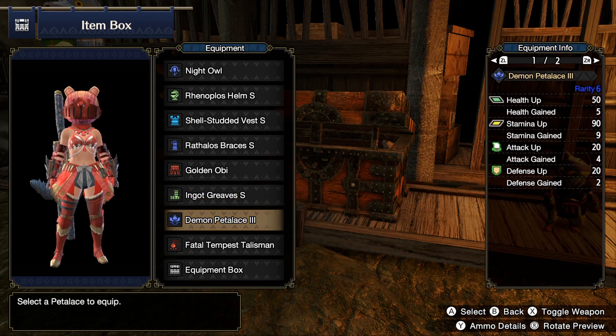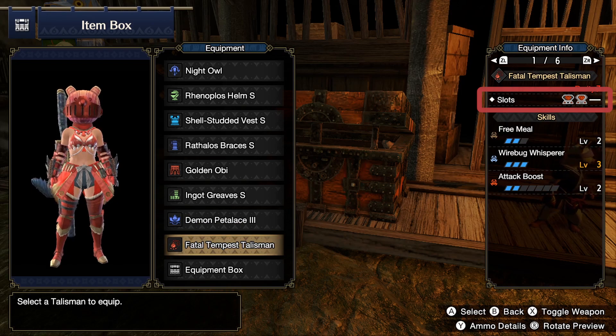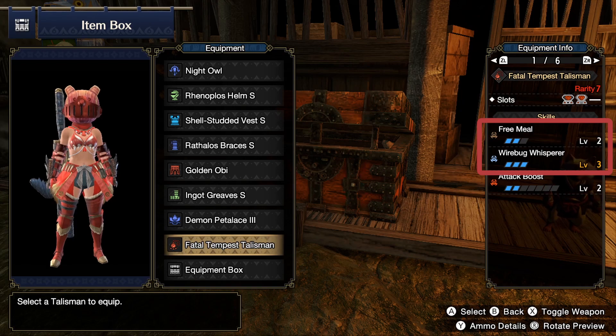When it comes to the talisman, it doesn't really matter which one you pick as long as it has two level 2 decoration slots. By having those level 2 slots, you are able to fit in Attack Boost level 2 and whichever other skills complement your build.